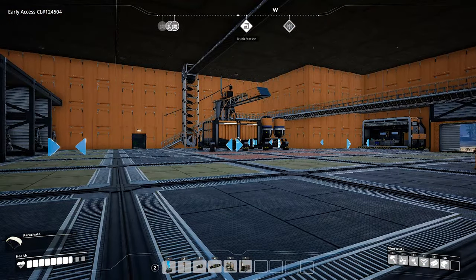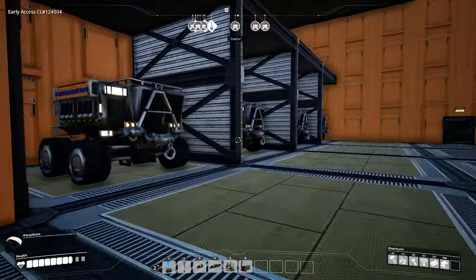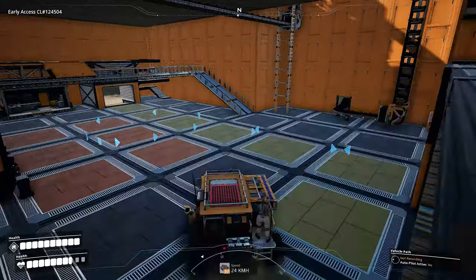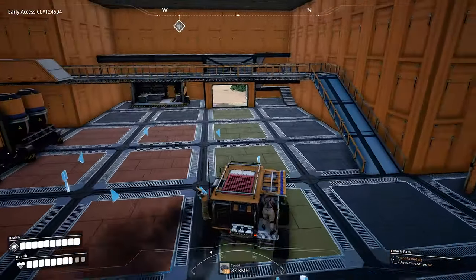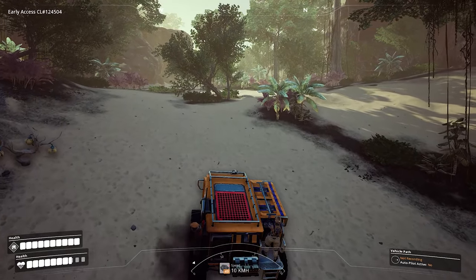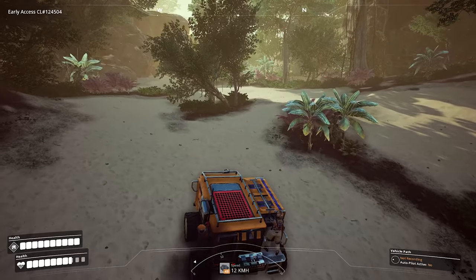Now that we're at the halfway point at the coal generator power plant, we can grab one of these tractors to make the rest of the journey a little bit easier. This route is going to be a great candidate for a new hyper tube network, because this hill is unbelievable.